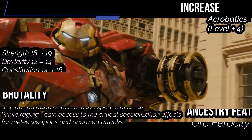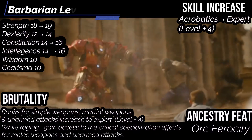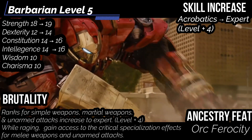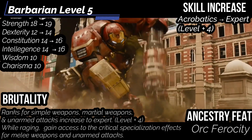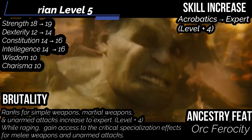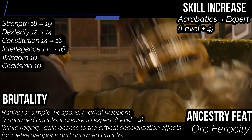At level 5, we get Ability Boosts — put them in Strength, Constitution, Intelligence, and Dexterity. For our Ancestry feat, get Orc Ferocity: when you'd be knocked down, remain at 1 HP instead, and your wounded condition increases by 1. Brutality increases proficiency ranks in Simple Weapons, Martial Weapons, and Unarmed Attacks to Expert. And for our Skill Increase, get Acrobatics up to Expert.